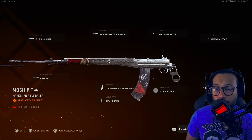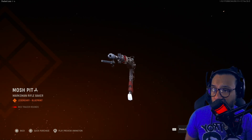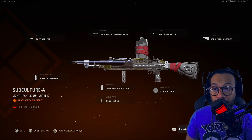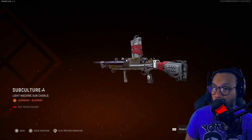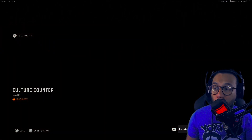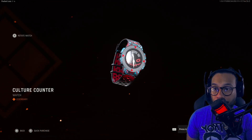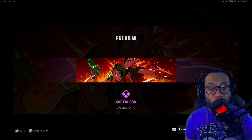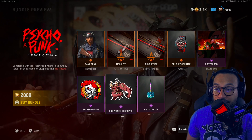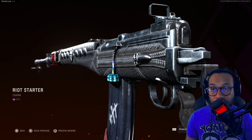The first blueprint is for the marksman rifle Baker, which is for the SVT — a pretty nice looking blueprint. We also get the Bren blueprint called Subculture, with zippers on the side — nice design. We get a watch called Cultured Counter, which looks really nice — one I'd probably rock on my operator. The calling card is called Sisterhood, emblem is called Greased Death, sticker is called Labyrinth Keeper, and the weapon charm is called Riot Starter.